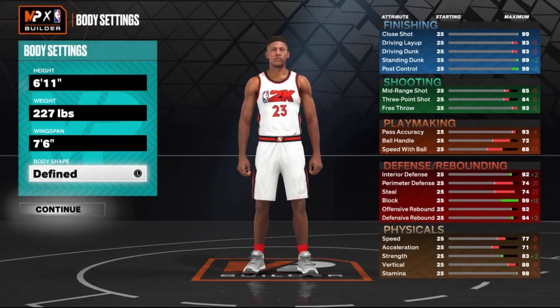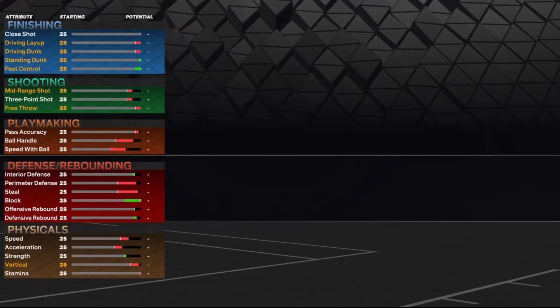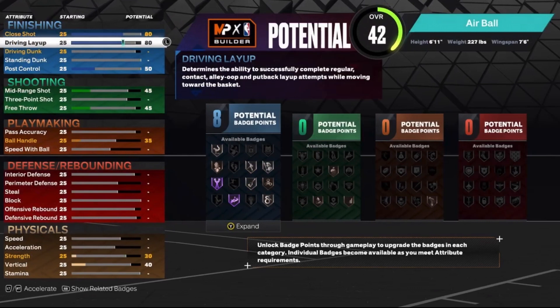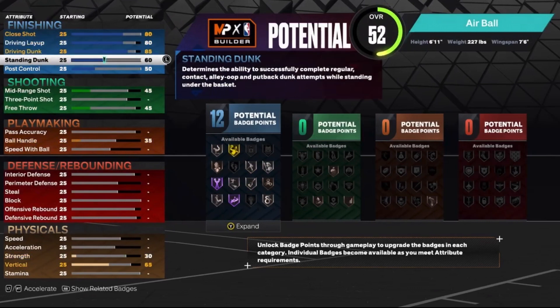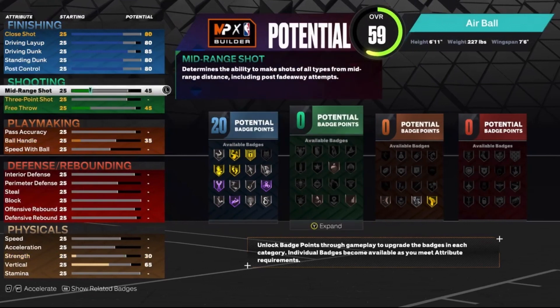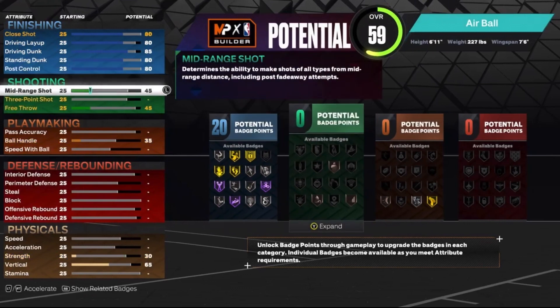Just get that 3-ball up a little bit. Since you can't play big on this build, I will put build body shape — it'll help you out against other bigs. The finishing is gonna be really solid: 80 close shot, 80 driving layup, 85 driving dunk. Put the standing dunk up to an 80, which gives you the pro contact dunks and the pro big man contact dunks, since you're taller than 6'9". The post control, put that up to an 80 — that'll give you 20 finishing badges.